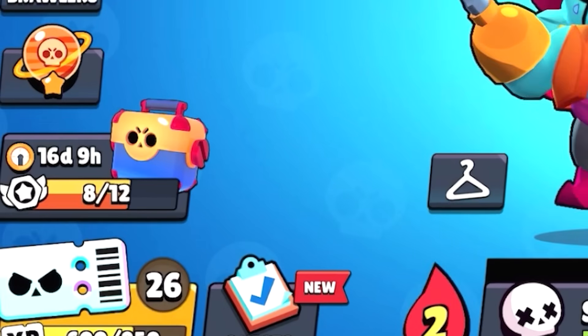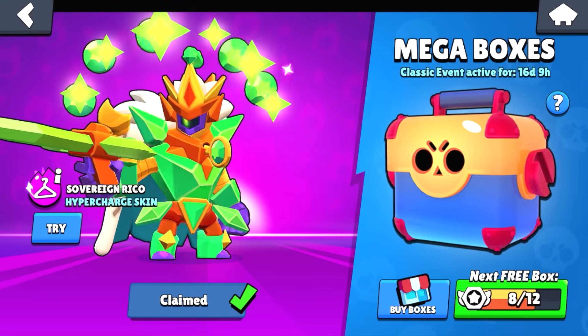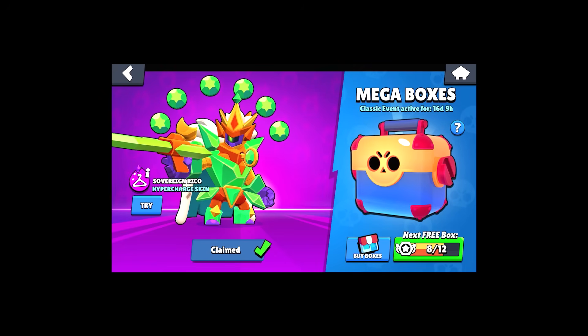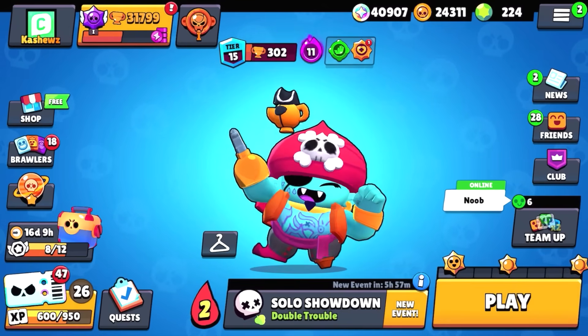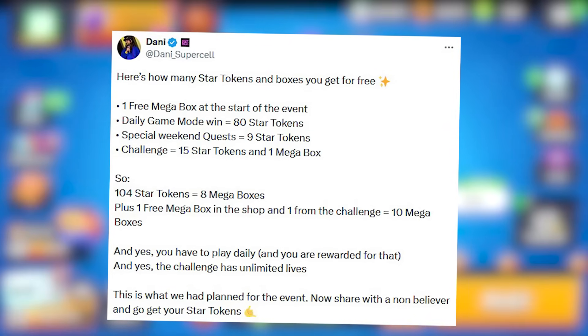The first way to get free mega boxes is to participate in the Brawl Stars event right here. In order to maximize the amount of mega boxes you get for free, you need to participate in this event every day. That means you have to collect star tokens every day, and if you don't participate every day you're probably gonna miss out on a bunch of free mega boxes. Danny from Super Salt actually broke down the entire event.